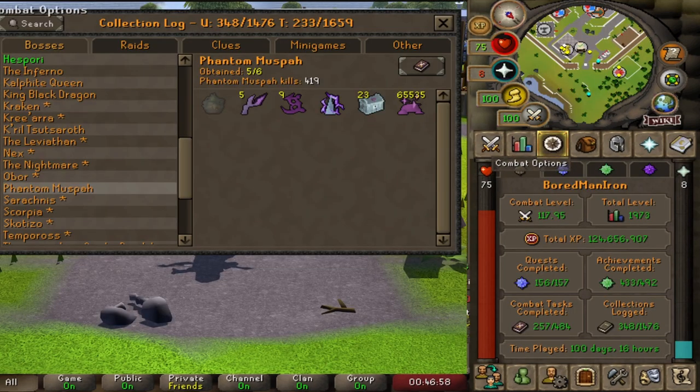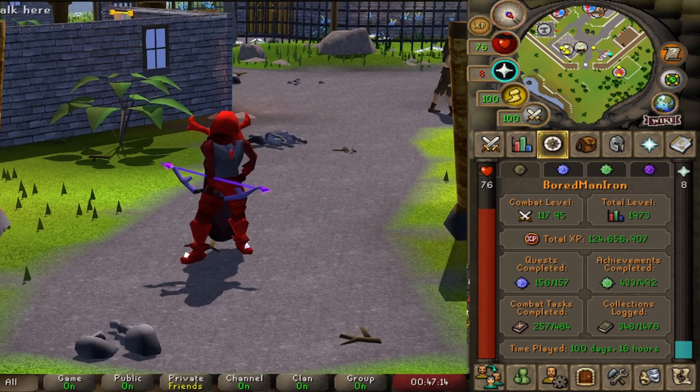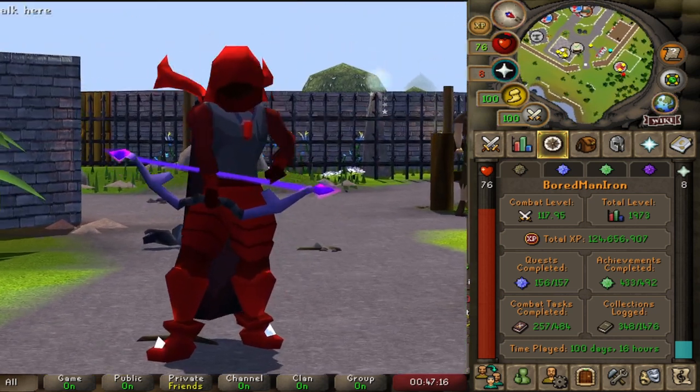Overall, the bow is pretty cheap to use as well — you just need arrows and the essence that drops from Musfa, and trust me, the boss drops plenty. I actually grinded out and got all five shards myself, a little bit spooned, got it in 419 KC and made the bow myself. But if I was a main or anything like that, I'd be buying this thing in a heartbeat.